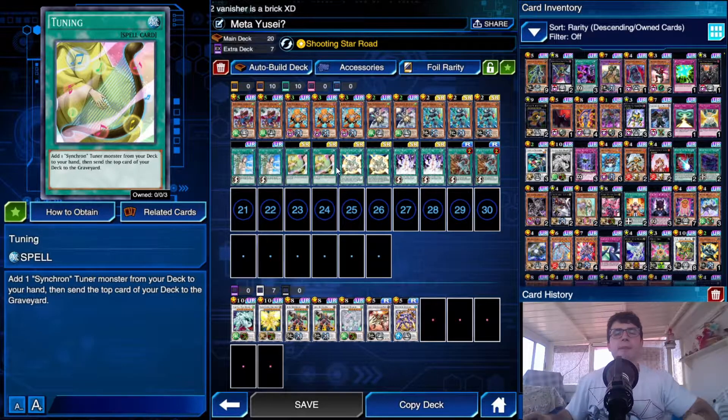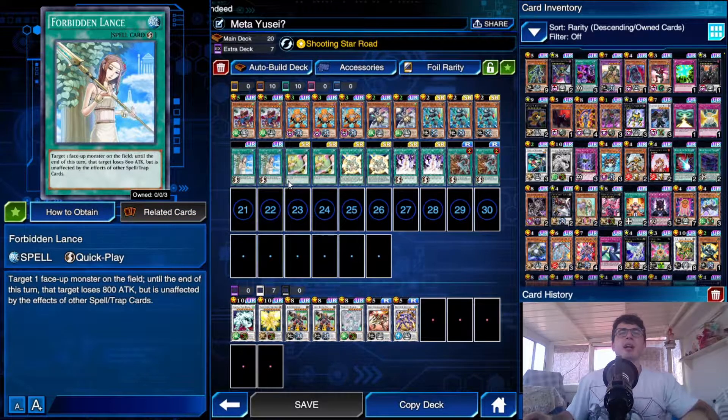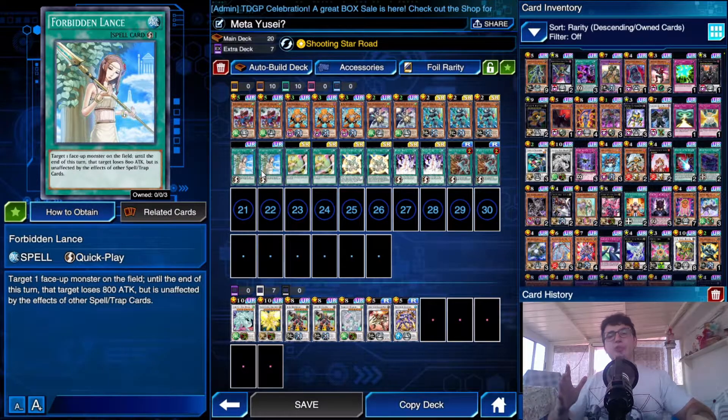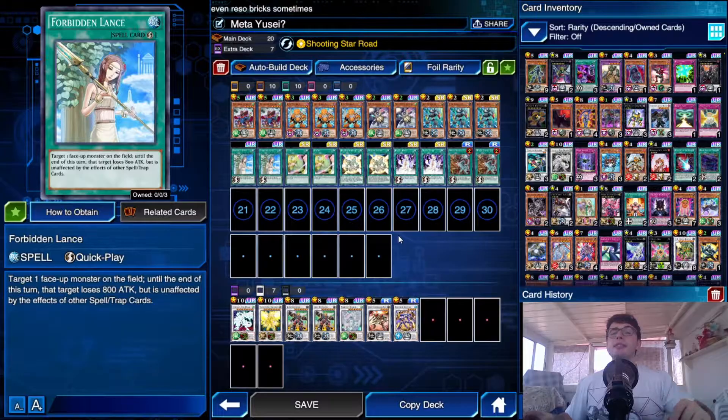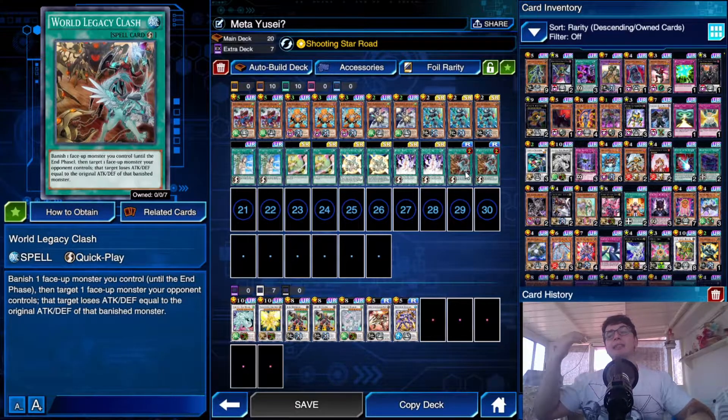There were a lot of times I'd open with Junk Synchron, Quick Draw Synchron, and also a Tuning that just wasn't needed, so I cut to two. Then we've got double Forbidden Lance. We want to protect ourselves from spell and trap cards. The reason I chose Forbidden Lance over Tuning Gum is that with Tuning Gum you'd be discarding it before synchro summoning, and a smart opponent will interrupt your synchro summon by targeting your Junk Synchron or Junk Converter. With Forbidden Lance you can protect your synchro monsters or your materials while you're trying to synchro summon.